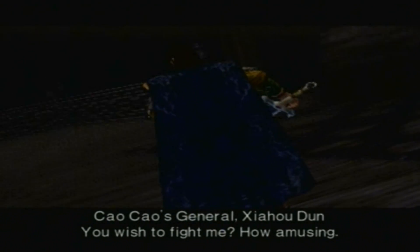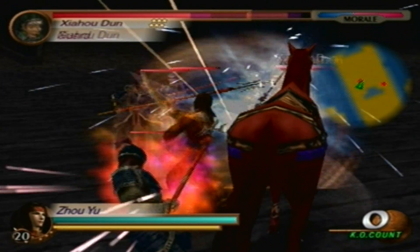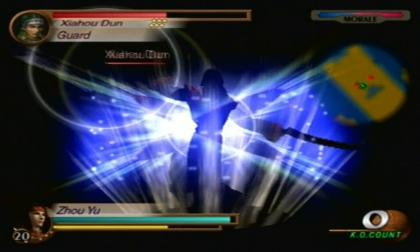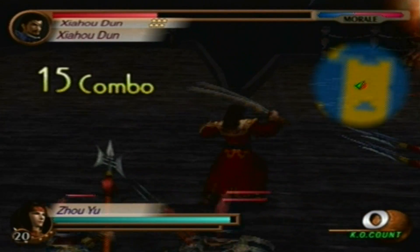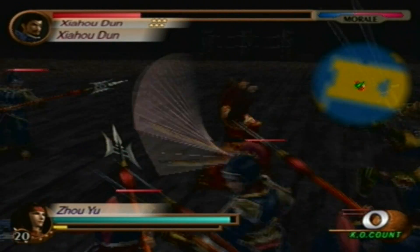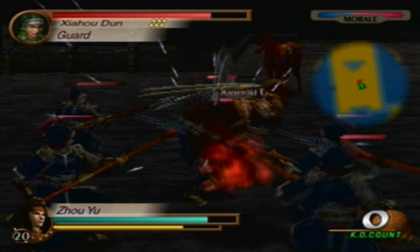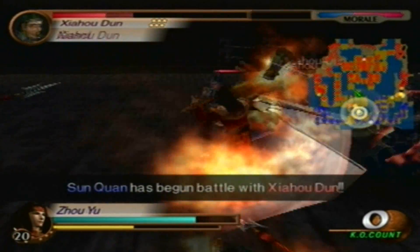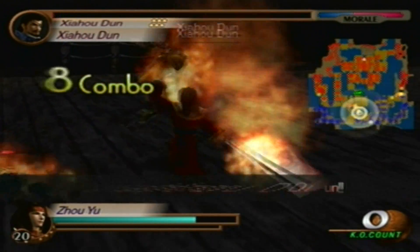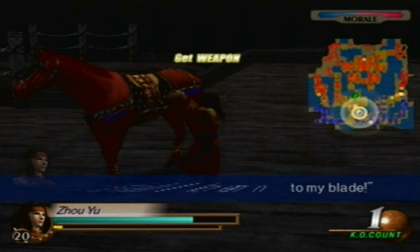It doesn't really matter what you do — you'll get the fourth weapon no matter what happens. First, Xiahou Dun. Let's finish him off. That's one down.